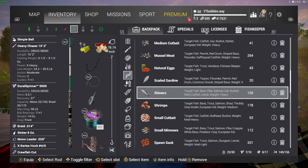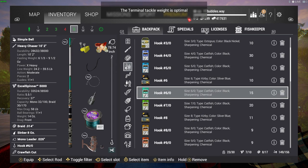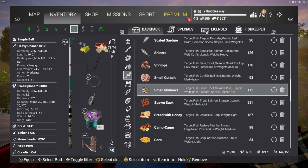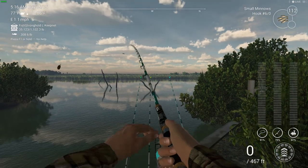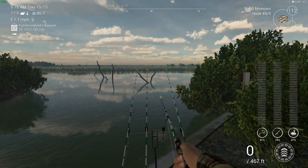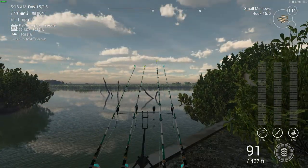I'm going to change that over now because I want to get the unique. I'm going to go from a size four to a size six hook. On this rod I'm going to put small minnows. As you saw, we did have that snook — it wasn't unique — but you can definitely get unique snook by using a hash six with the crawfish cup. That definitely works.